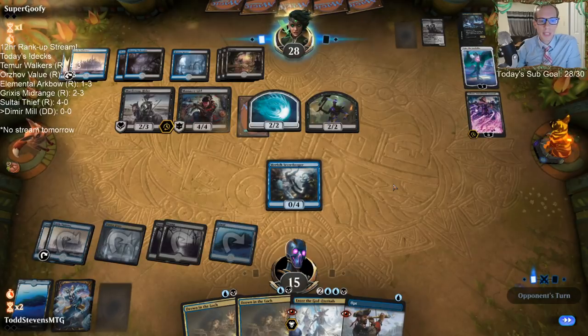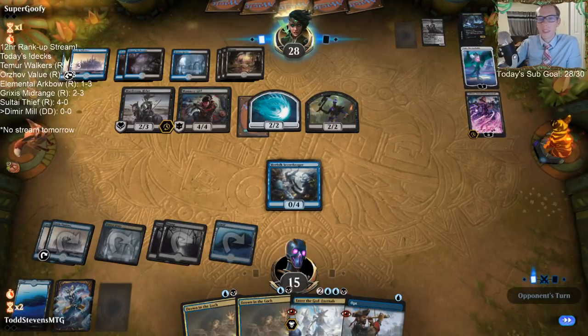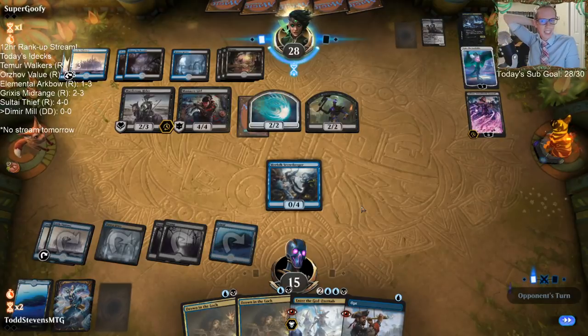We reset after the Thief deck. I don't think my computer likes the Mill decks too much, or Arena when we get lots of cards in the graveyard. Whenever we were playing against the Mill deck last time, that's where I was getting really laggy. Jace in hand? No Jace.